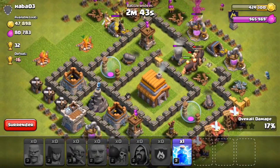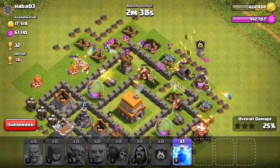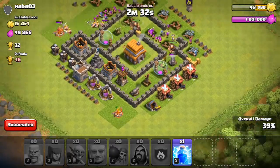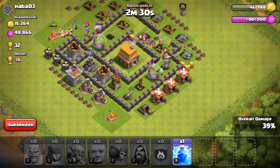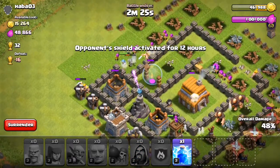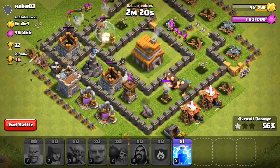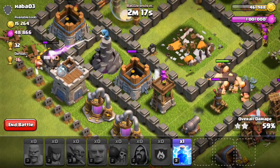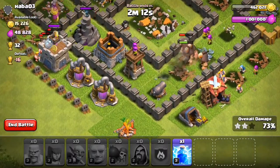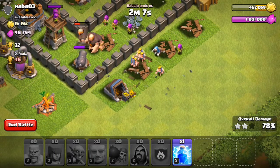We've got our Giants taking care of that Cannon. We've already got enough gold to do our walls, but we're going to see how much extra loot we can get. There's another gold collector down the bottom, so we need to try and get that. Hopefully with those nice donated Giants we should be able to get down to the bottom, especially with the Wizards at the top. Sadly they haven't gone around to the right with the Giants — might have done more damage — but we've still got a decent amount of troops left. The only thing we've got to worry about is this Wizard Tower right here, which might be a little bit of a problem. But if we get our Giants to take care of some of these defences, hopefully these troops will be able to take out that gold mine right there.